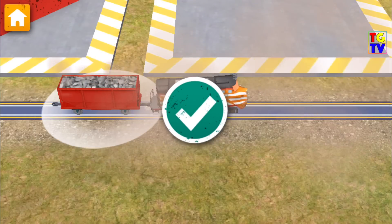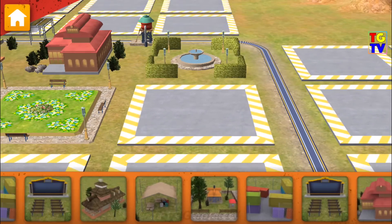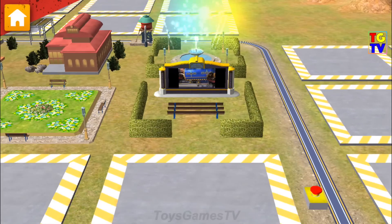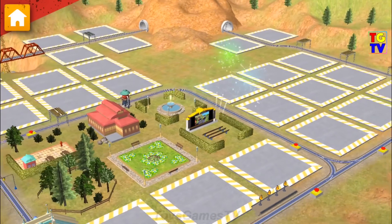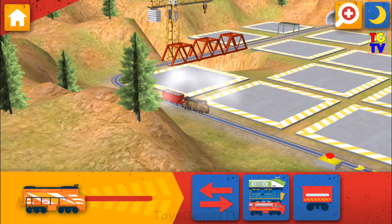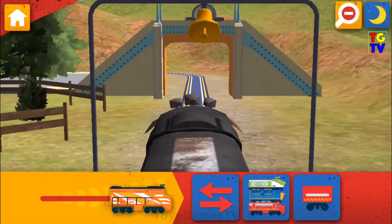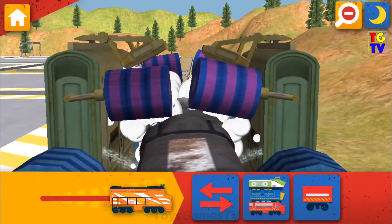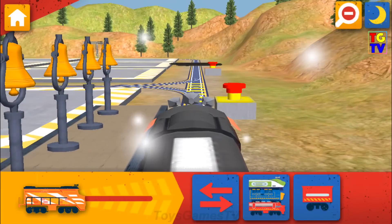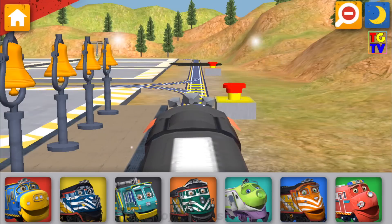That's not the right place! Chug-tastic! Now let's choose something to build. Way to build! Train-tastic! We are really building something special. Look out! Oil has leaked onto the track. Okay, trainee, let's get to work. Choose your chugger. Wilson!